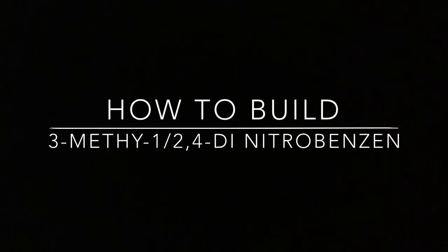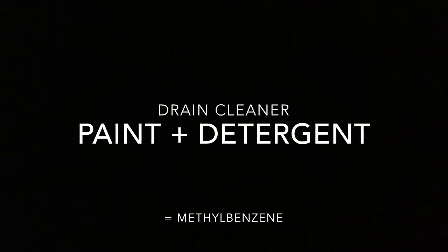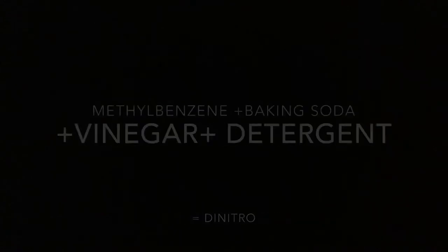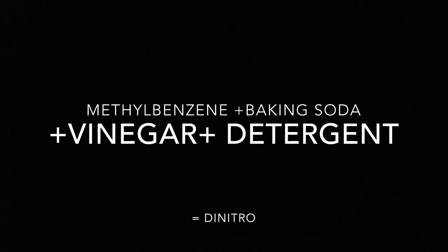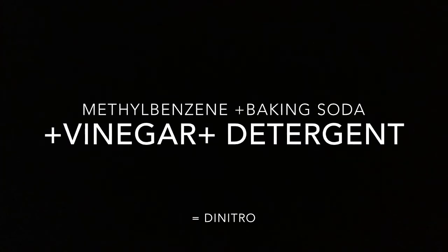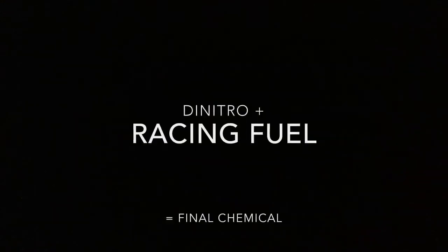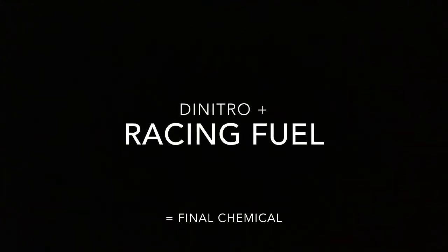The first one I'm going to tell you how to build is 3-methyl-124-dianitrobenzene. To build it, the first ingredients you're going to need are drain cleaner, paint, and detergent — that will build you methylbenzene. After that, once you have methylbenzene built, you then need methylbenzene, baking soda, vinegar, and detergent to create di-nitro. The last chemical you need will be di-nitro and racing fuel to create 3-methyl-124-dianitrobenzene.